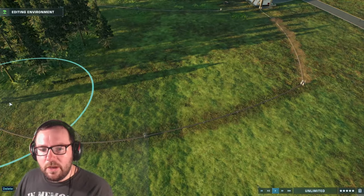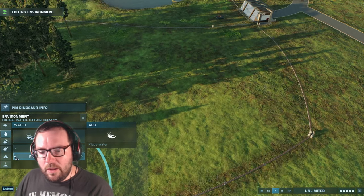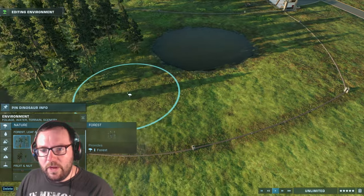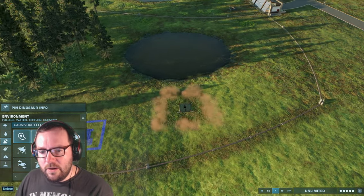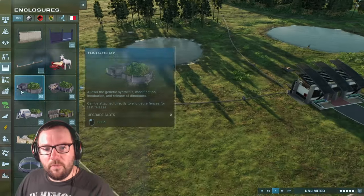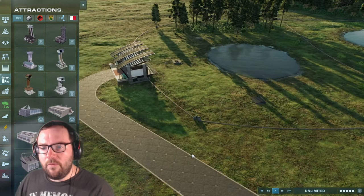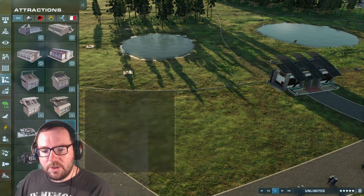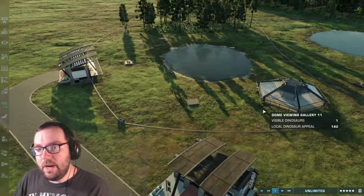That should be good. Let's get the water going - maybe have a little lake, a patch of water here. We got the forest we need. Maybe put one of these over here, expand that a bit. Then maybe put a viewing dome over here. Yeah, that could work. Attractions - we could put that in the back. Viewing dome, attractions, we could put that here. Alright, that should be good.